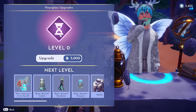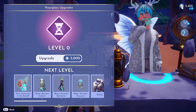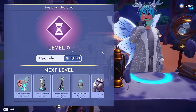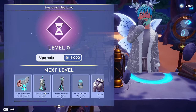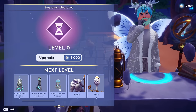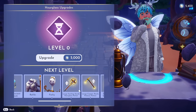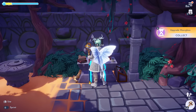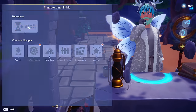I'll go ahead and click on that. As you can see, I need 5,000 mist — and conveniently I just happen to have 5,000 mist. My hourglass is at level zero, but I'm going to unlock all the stuff here: new treasures to be found, the basic ancient cooker, the basic ancient gardener, a basic ancient vacuum, some game pieces, and some more tool upgrades. I'll go ahead and purchase this now.